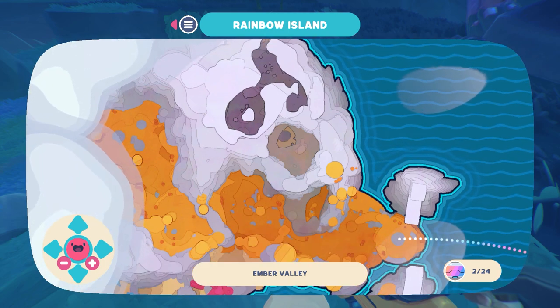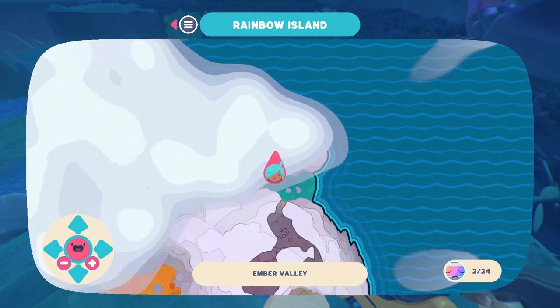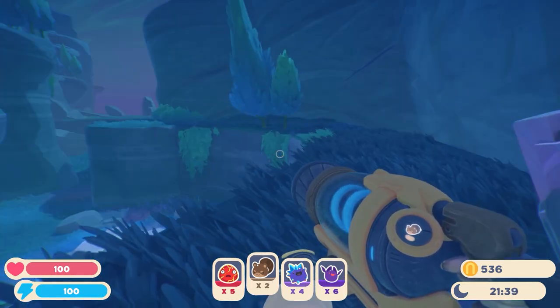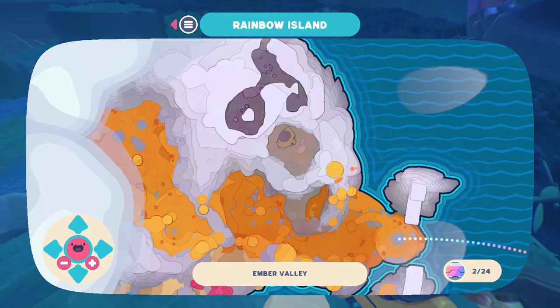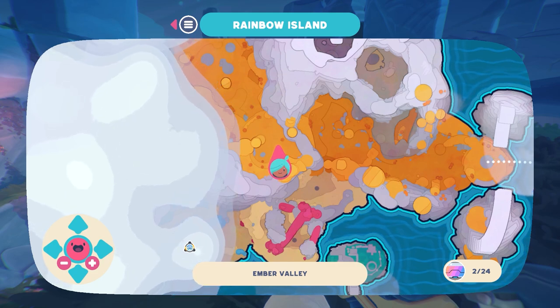For this one, we want to go to Rainbow Island — on the map it's the one off to the far right, or to the west. You're going to want to warp over, go through this little cave here, up on this cliff side, wrap all the way around — don't drop — and then follow the little path down. You'll find a couple of pieces of ore. You probably don't have the map yet, but that's all right.